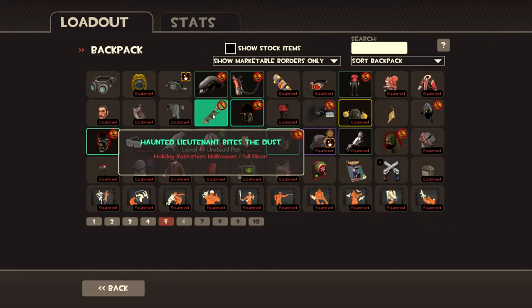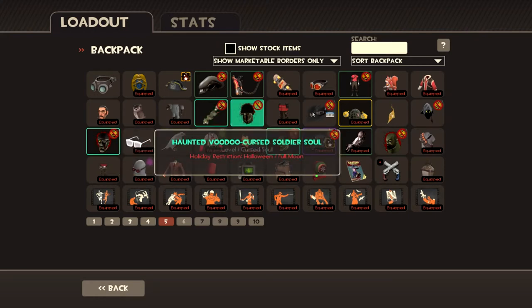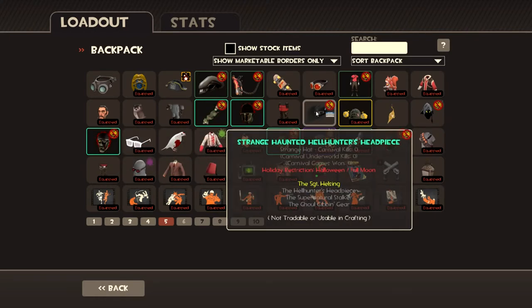Moving on. Got Lieutenant Bites the Dust, because who doesn't want a friendly little zombie raccoon? I love the animals — they're great. To go with my zambie soldier and this strange haunted hell hunters headpiece, which I can't get rid of — not tradable or usable. I'm crafting. That sort of thing.